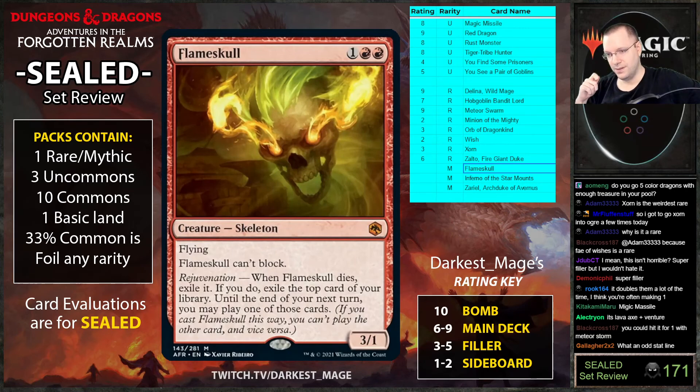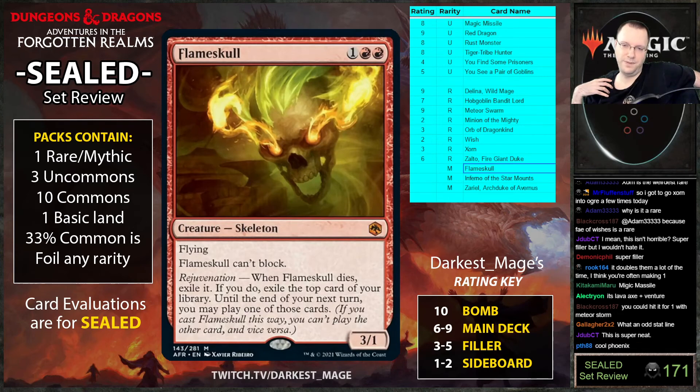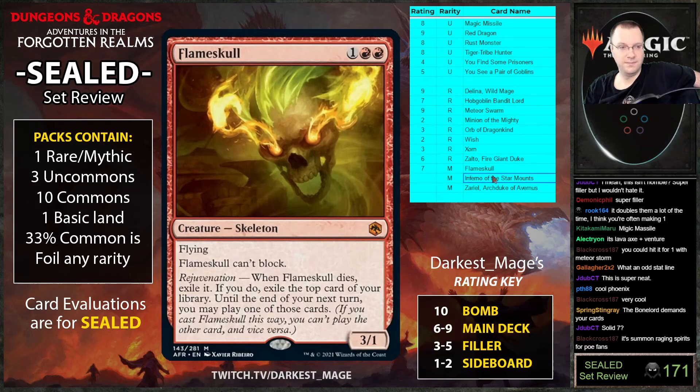Flameskull: three mana, three-one flying, can't block. Rejuvenation: whenever it dies, exile it — if you do, exile the top card of your library. Until end of your next turn you may play one of those cards. If you cast Flameskull this way you can't play the other card. It's also a skeleton so there's a skeleton lord in the set too. This is a cool phoenix-type card. Really good.